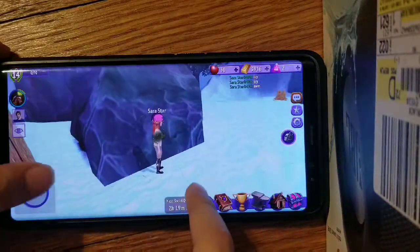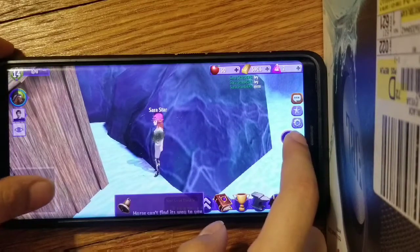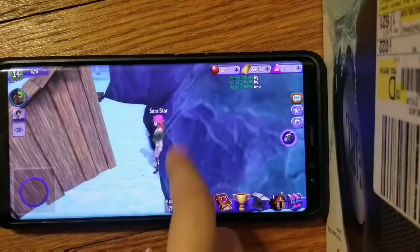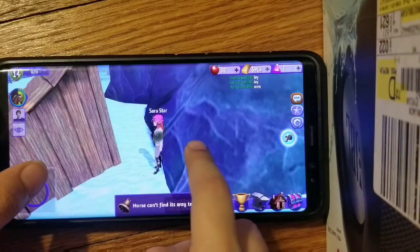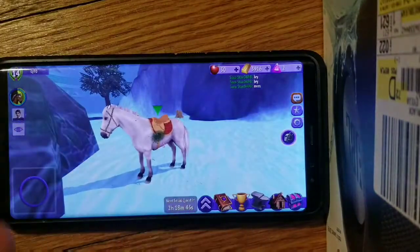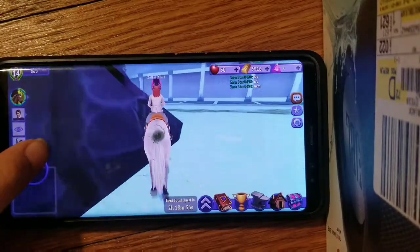Then go to this rock. You see you could go through this. Do the whistle — it doesn't work — and then once you see your horse coming around somewhere, quickly when you see the green button, quickly press it and then mount. It might take a few times so try it over and over again.